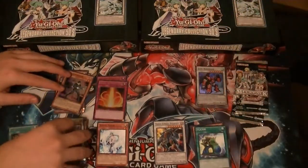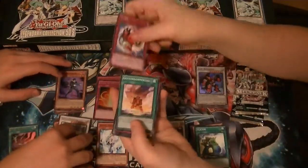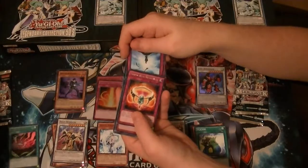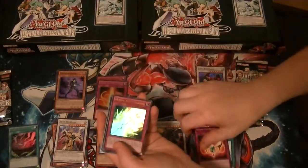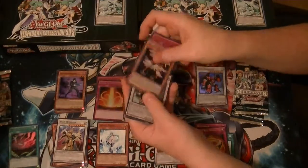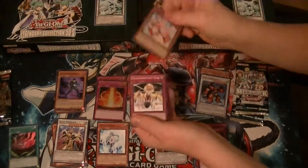Red Warrior. Nordic Relic Brinkstone is our Rare. Nordic Relic Gungnir Ultra. Vayu Secret. Junk Super. And a Chick.